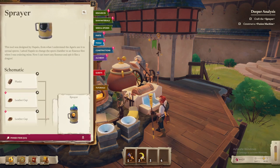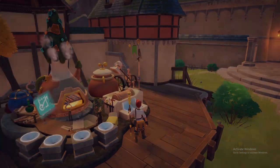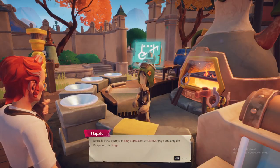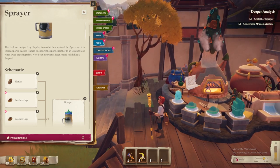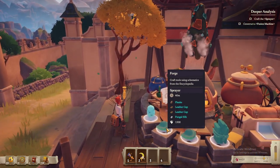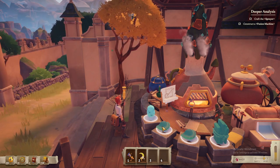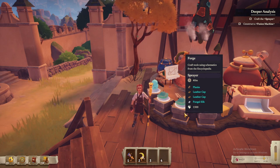Is it a tool? Oh yeah, there we go — sprayer. Ray gave me a recipe for a sprayer, they said it's your design. How can I order it? It sure is! Open your encyclopedia on the sprayer page and drag the recipe into the forge. Into the forge — into the forge? Oh, there. What do I need? I can't see — am I too close? What is this? Oh, I just hover over it. So: planks, leather cap, leather cap, fungal silk.